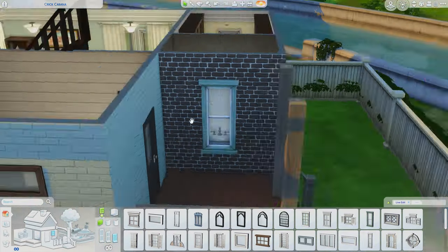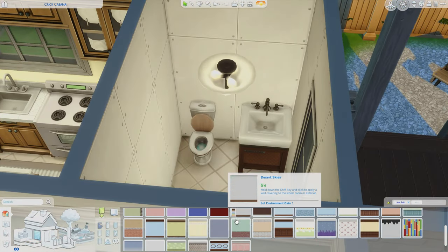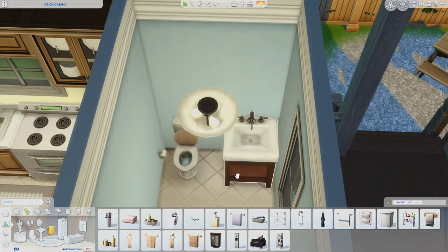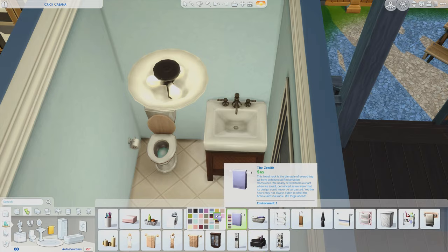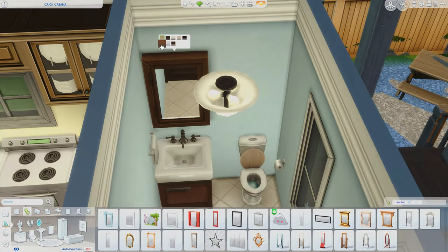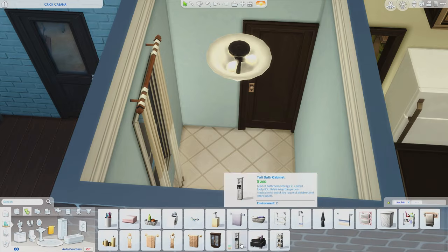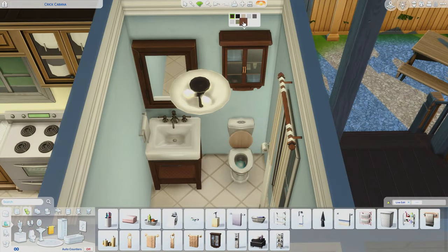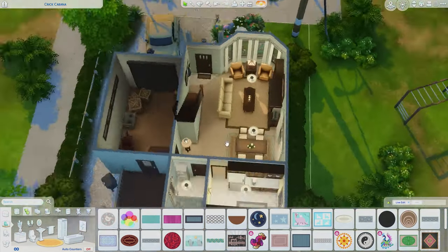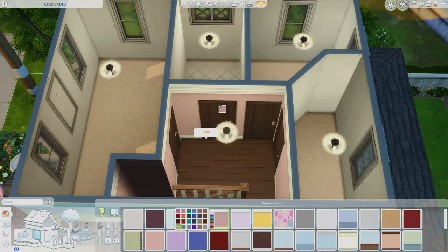I also did a small bathroom downstairs — a little half bathroom, or powder room. It would be bad if the only bathroom was upstairs and sims had to go all the way up just to use the toilet. You could definitely add a shower in here, especially if you're playing in the home and add another child or put the teen in the garage — you'd want two fully functioning bathrooms.